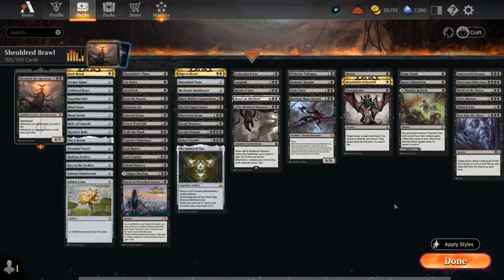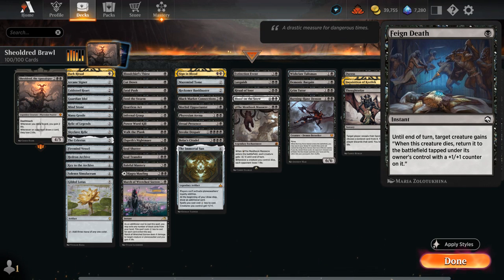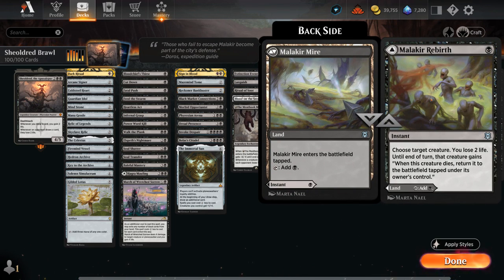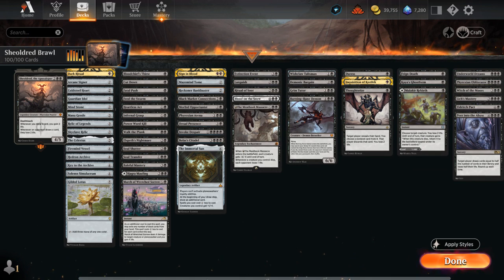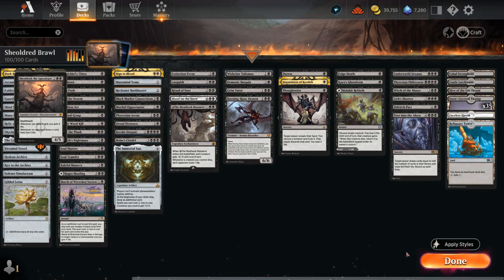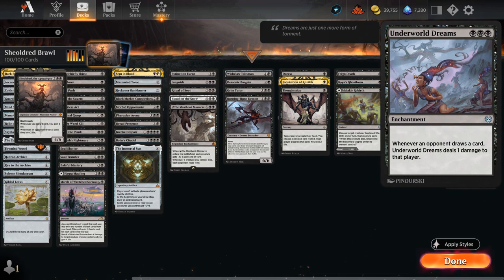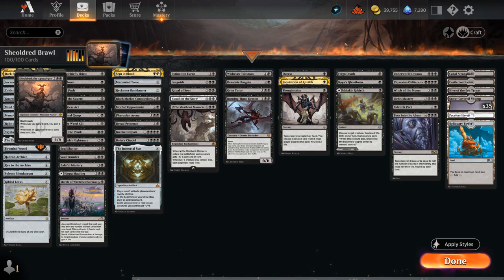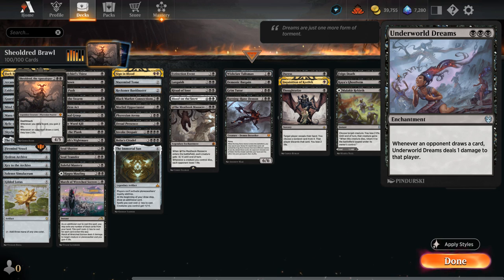We also have a few ways to protect Shieldred once it's in play, so we don't have to spend the mana replaying it, which can get pretty pricey. We have Feign Death, which can return Shieldred with a +1 counter if it dies. There's Kaios Ghostform, which also protects from exile effects, and Malakir Rebirth, which also has the flexibility of being played as a land. Then we get to some of our combo pieces — there's Underworld Dreams, which says whenever an opponent draws a card, it deals one damage to that player. That can also set up a two-card combo with Peer into the Abyss in case the opponent has plenty of answers to Shieldred, and enchantments are typically harder for the opponent to interact with.